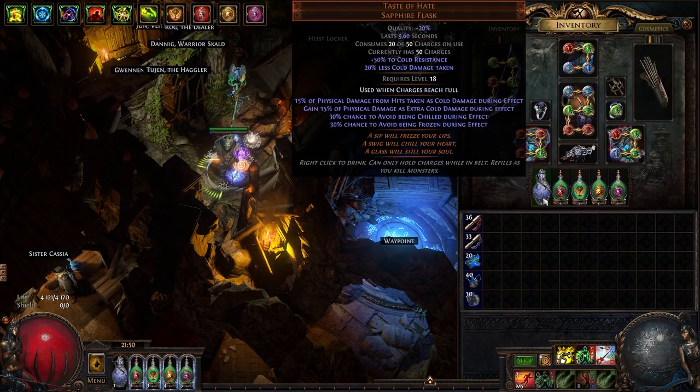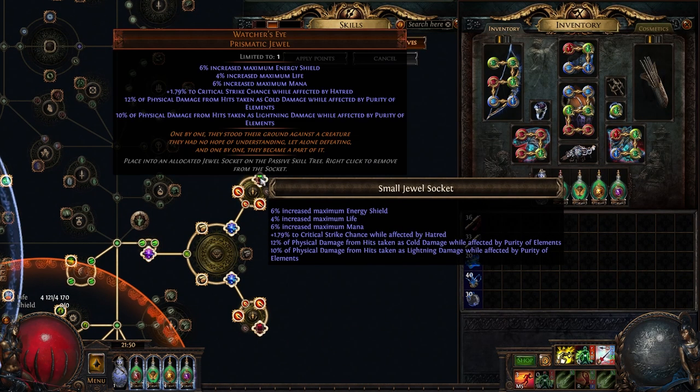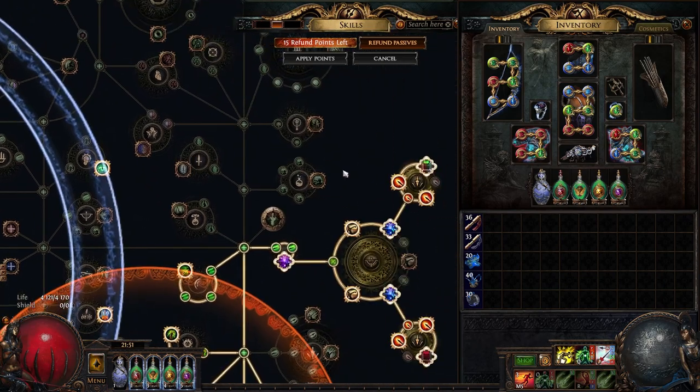That combined makes for 65% of physical damage converted. Then I got this really juicy Watcher's Eye — kind of a cracked one, actually. It has two Purity of Elements mods that convert physical damage taken into different elements, giving 22% combined. So that combined with the previous sources makes for 87% of our physical damage taken converted. If you want to do this setup you wouldn't need a cracked Watcher's Eye — you can just get one with only the Purity of Elements mods, you don't need the Hatred crit on it.